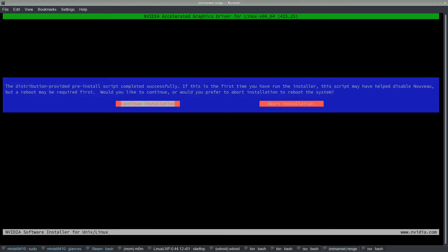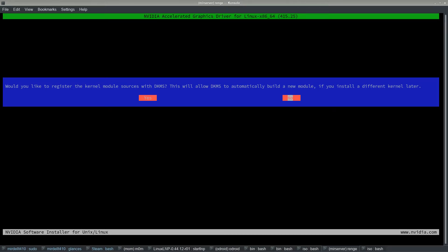This next prompt you'll see regardless: continue installation. Would you like to register the kernel module with DKMS? Make sure you have DKMS installed, because this will rebuild the NVIDIA driver for your newer kernel automatically. This is incredibly useful if you're on Tumbleweed, Leap with a rolling kernel, or using a kernel from another repository. Also: do you want to install NVIDIA's 32-bit compatibility libraries? If you run Steam, you will need this.